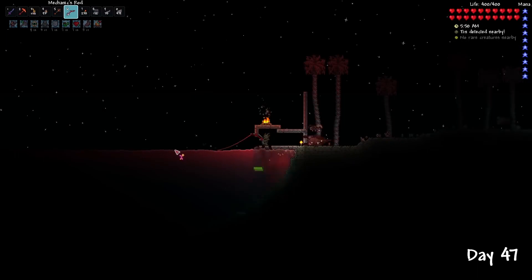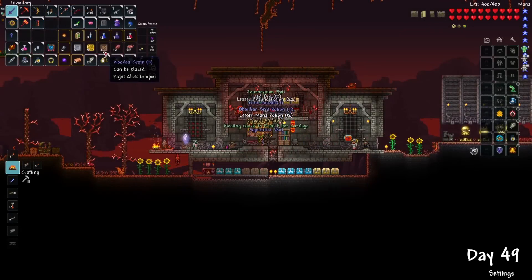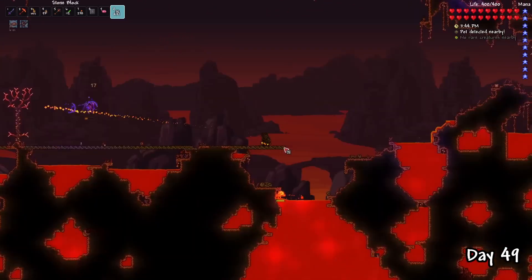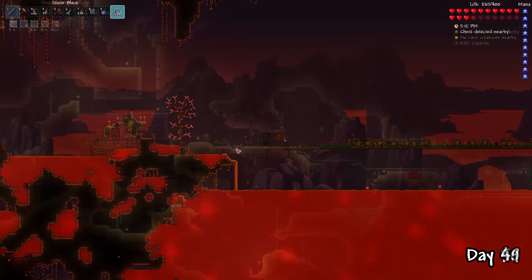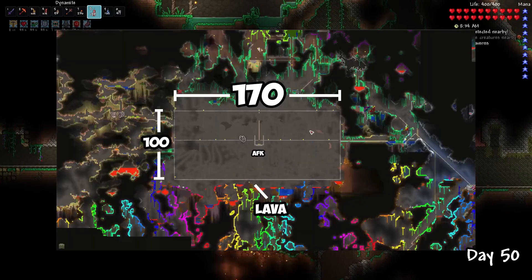I also did a lot of fishing for some Rage Potions and Heart Reach Potions. Then on day 49, I opened all my crates from my fishing session and made the Amphibian Boots, providing increased jump and movement speed. Then I spent the rest of the day building the dreaded Wall of Flesh Arena — probably one of the most unfun things ever. I also decided to build a couple mob farms, using a bunch of dynamite to create a large area.